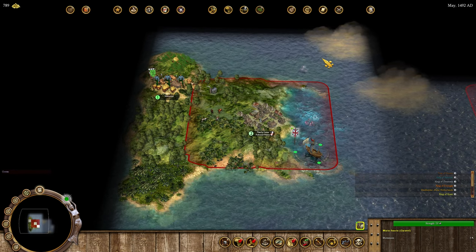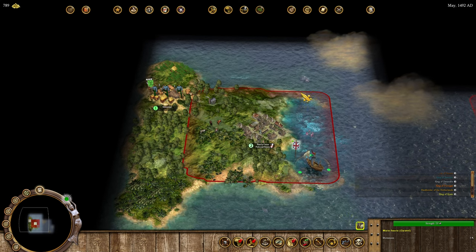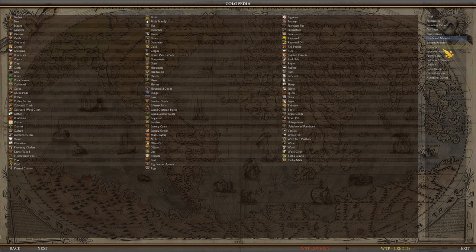The first thing we always do is go for the first exploration founding father — Jacques Marquette. He gives you one seasoned scout and plus one movement for scouts, so normally they have two movement but with him they have three. You can also get promotions to give more movement and lower terrain movement costs. He doubles your chance of treasure from ancient ruins, so he's absolutely wonderful to get — we want to rush him as fast as possible. The mod's encyclopedia is pretty good, around 95-98% accurate.